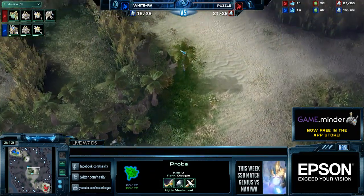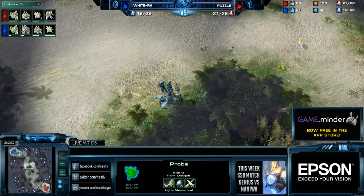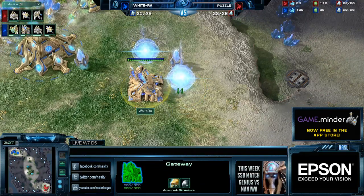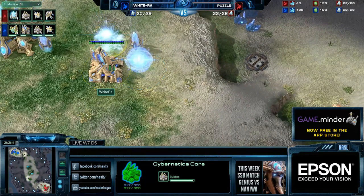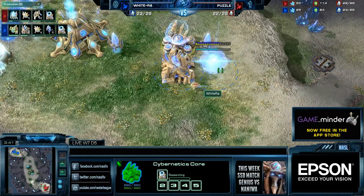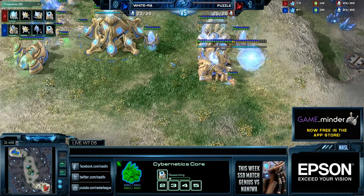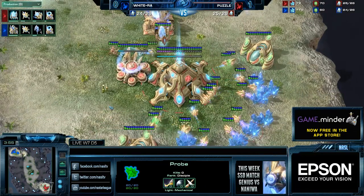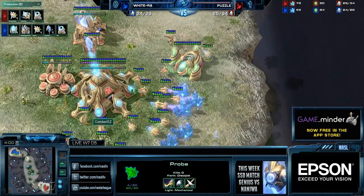I was questioning this for a bit, but Naniwa says you can normally get in there. That extra money you get from the probe being alive for a couple minutes is actually a lot more helpful, and the zealot comes in at a great timing. You just chronoboost out your zealot and you're good to go. You get a scout of everything, and if you can get at least one probe it's pretty much even. Both these players are going to probe scout, but Naniwa's logic is superior from this point of view.